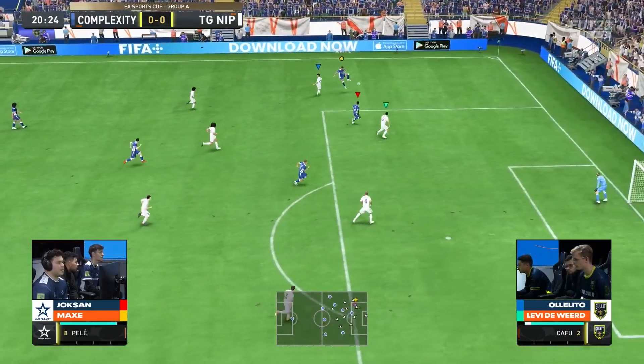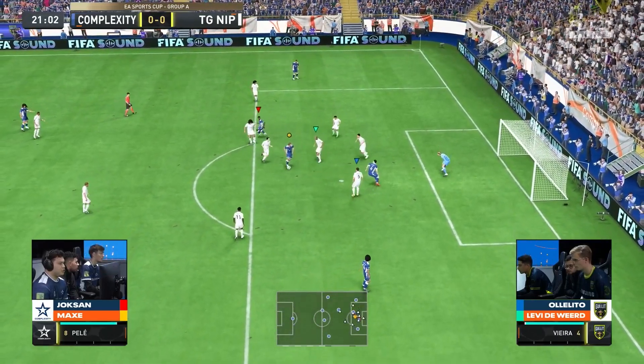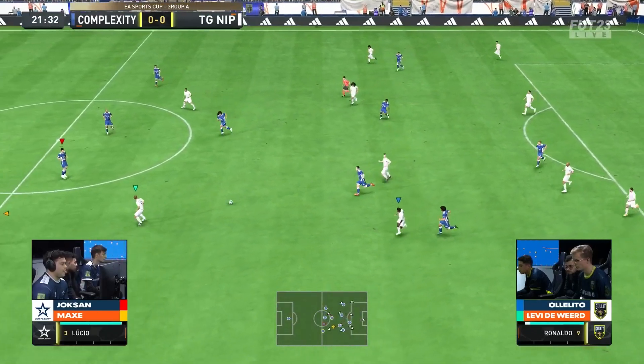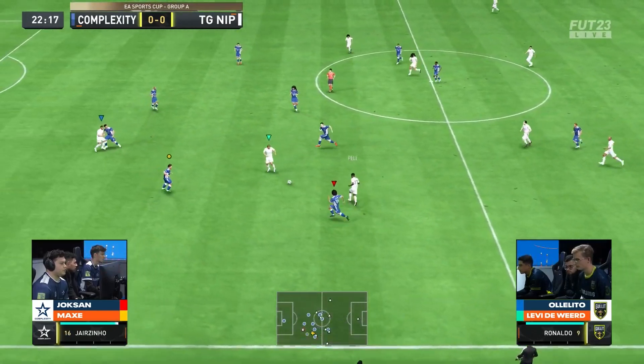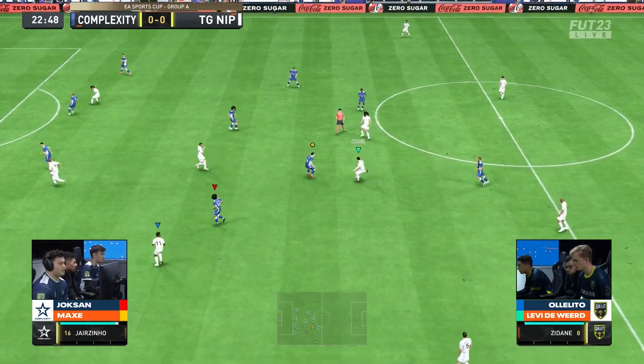It's a poor pass that Complexity will take advantage of — Mbappe into Pele. Surely there's space here, but can you wrestle it back? No. There are chances here for Complexity, there are openings, but they just aren't able to put it into that final third and make it count just yet. Maybe some good fortune there as well for TG-NIP when you're looking at the defensive area.